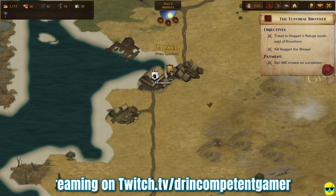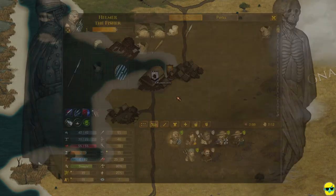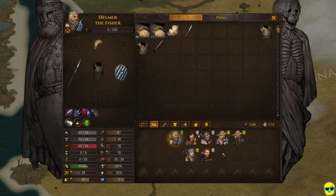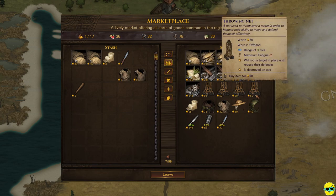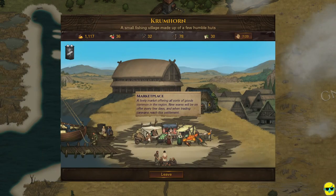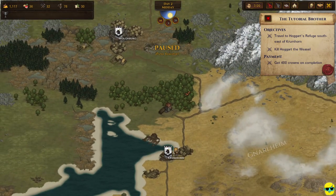Hello everyone, Dr. Incompetent here — let's resume our complete beginner's guide to Battle Brothers. I was thinking, as we look at ourselves, we do have a back row fighter in Bernfried with a polearm, but it's not ideal. I'd like one more ranged combatant. Throwing items like javelins and axes have a limited number of charges as a ranged weapon and provide a little bit of extra range.